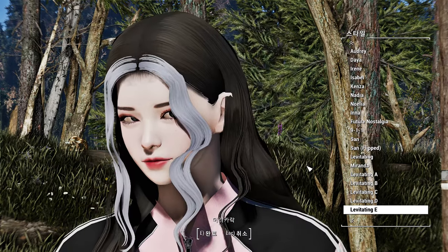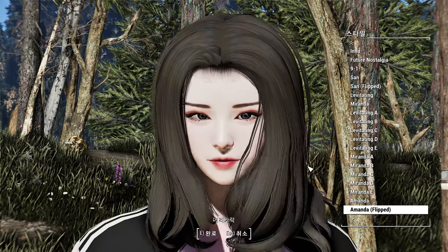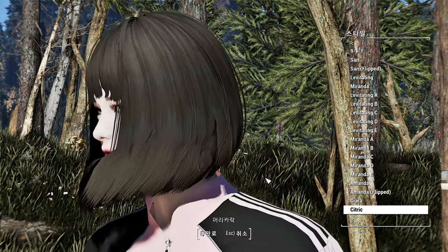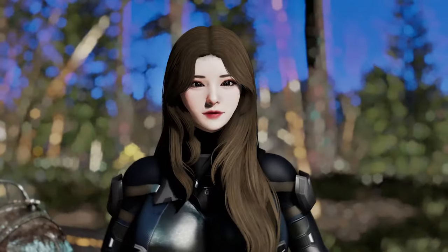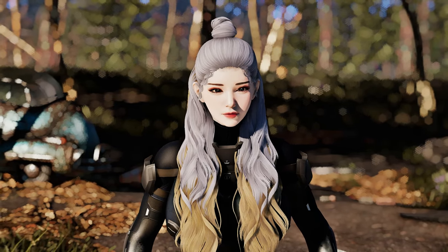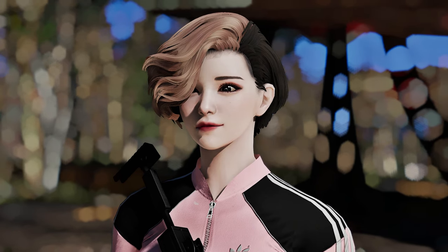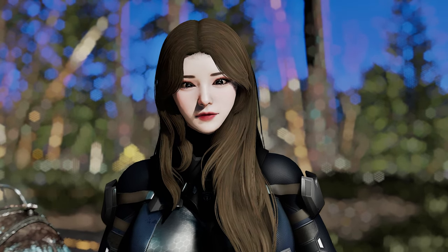These hairs come with physics, ensuring a natural and realistic movement that enhances your character's overall appearance. What's more, many of these hairstyles are unisex, meaning they can be used by both male and female characters, allowing for even more versatility in your character customization. Whether you're seeking elegant updos, chic bobs, flowing locks, or anything in between, the Tibor's Anto Hairpack has got you covered. Get ready to explore a world of style and creativity as you mix and match these stunning hairstyles to fashion a truly unique and personalized character in your Fallout 4 adventure.